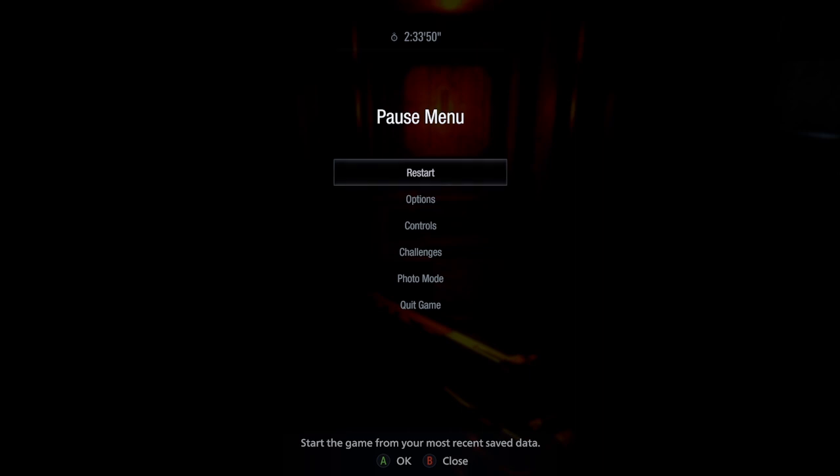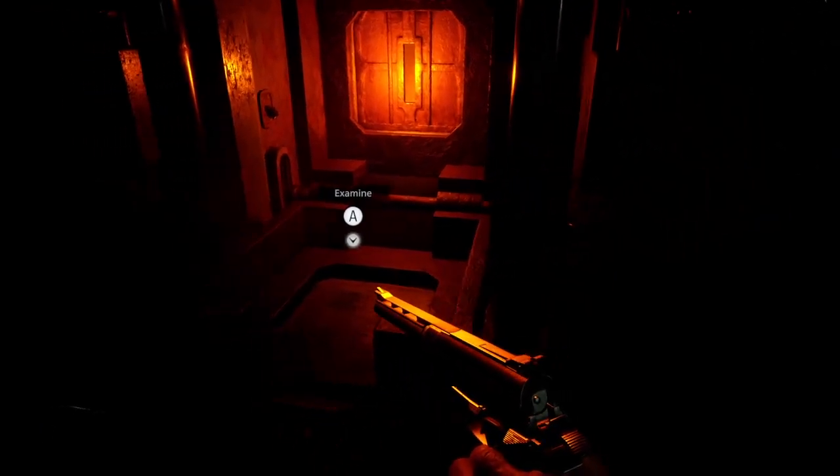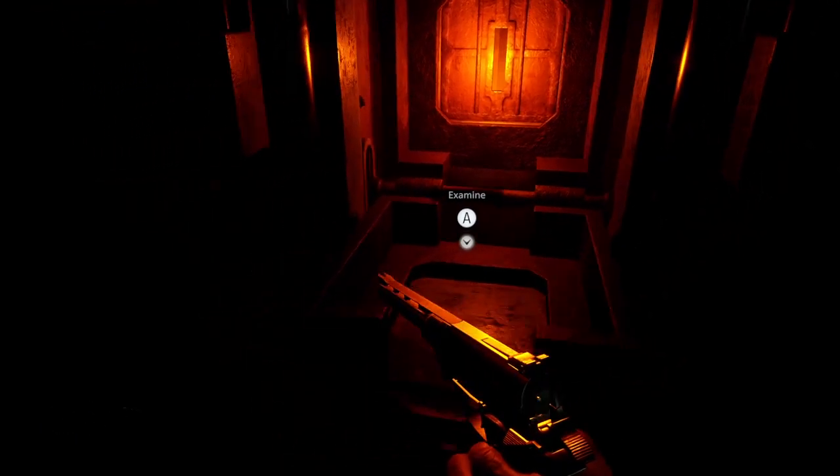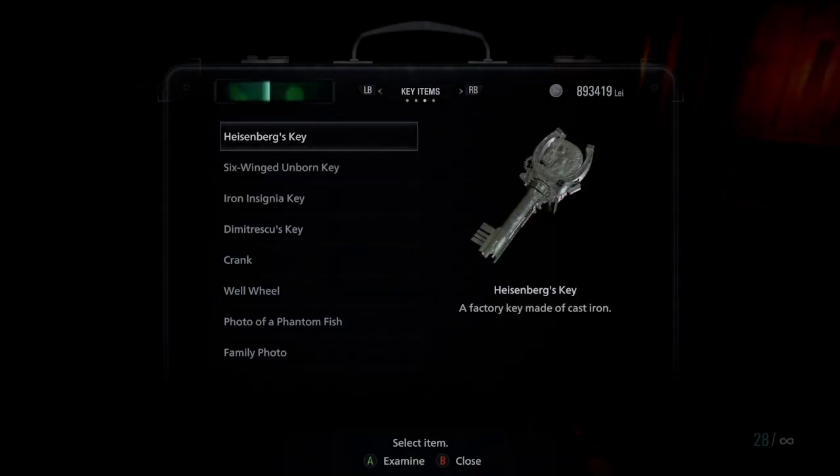This attachment is going to be acquired in the factory right after you get the Heisenberg key. I'm going to start off exactly where you get the mold for the Heisenberg key, and I'm going to show off the Heisenberg key as well — so once you get this key with the horse on it, you should be able to come through this area.